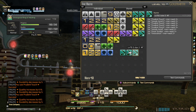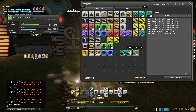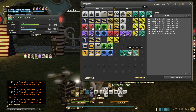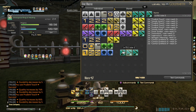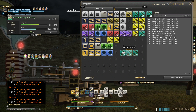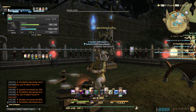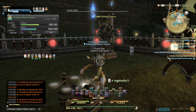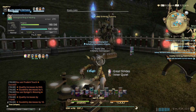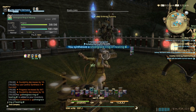I had a situation like this on stream last night where, if I had used the macro, I wouldn't have HQ'd the item because Byregot's Blessing landed on Poor condition. With a macro you can't control that anymore. If I had gotten an Excellent proc right now I would hit Byregot's immediately, but the macro would have done Ingenuity 2 first and then Byregot's on Poor.